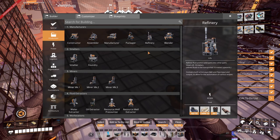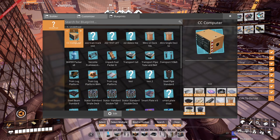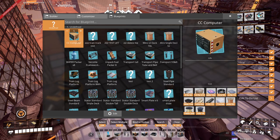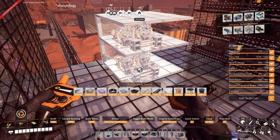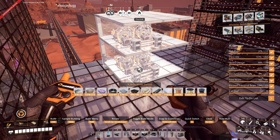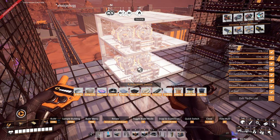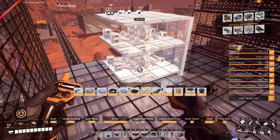We are going to build with an alternate recipe, which basically just allows us to build with circuit boards and crystal oscillators - we'll double check that. We need five of these, each one of these is an assembler. One of the great things about that particular alternate recipe is this goes from the big bulky manufacturer down to the streamlined assembler.